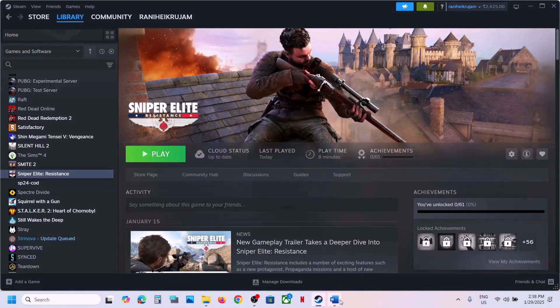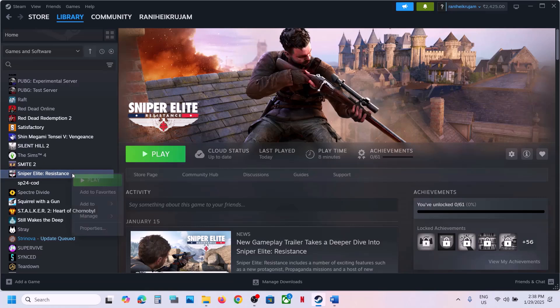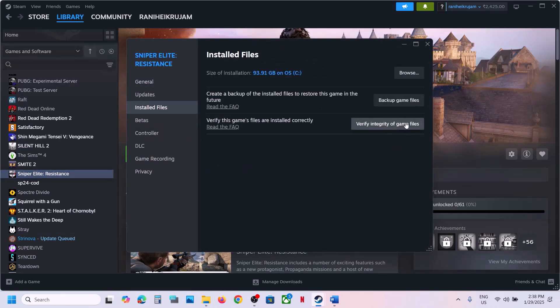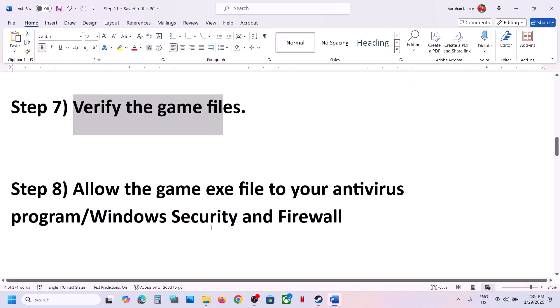The next step is to verify the game files. Go to Steam, right-click on the game, select properties, go to the Installed Files tab, and click on 'Verify integrity of game files.' Once the verification is 100% complete, launch the game and check.